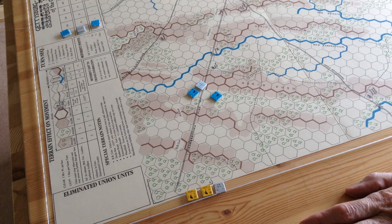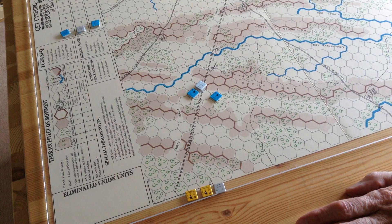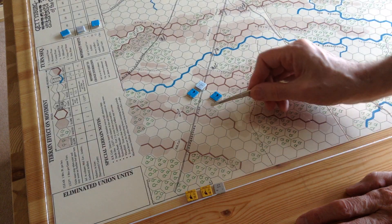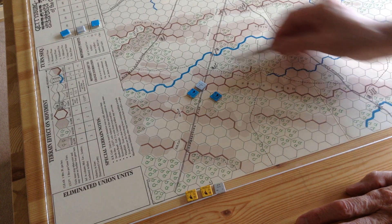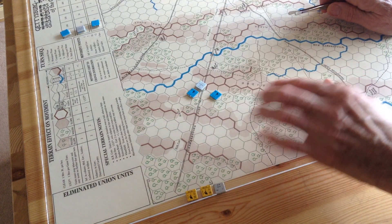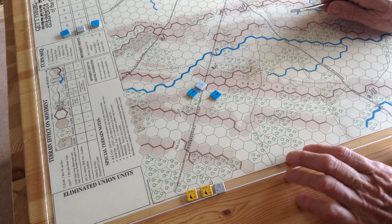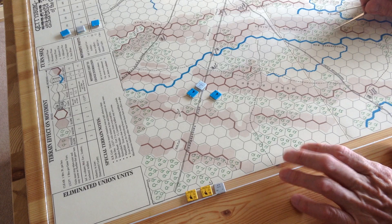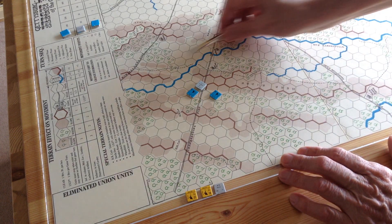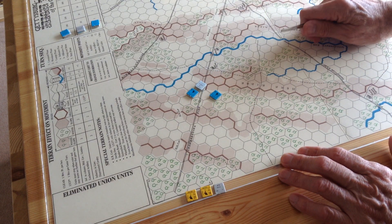That's the setup for the game, but Devon and Gamble have quite a lot of leeway in where they can set up. They set up anywhere between the Hagerstown Road and the Mewmansburg Road, at least 10 hexes away from the entry hex. I've chosen this position because I'm going to try the historical tactic that Devon and Gamble utilized — that is, to slow down Heath as much as possible. I'll try to gain every inch of time I can without threatening or losing Devon and Gamble.